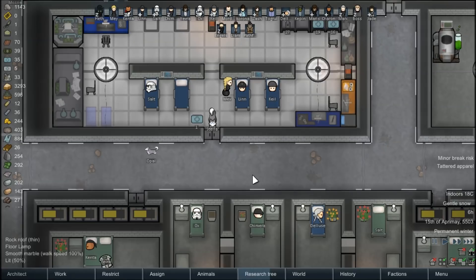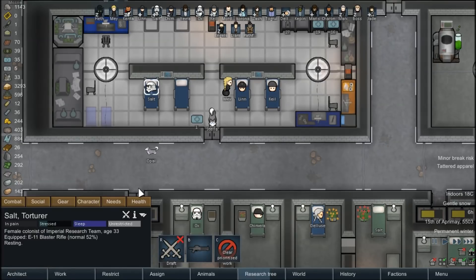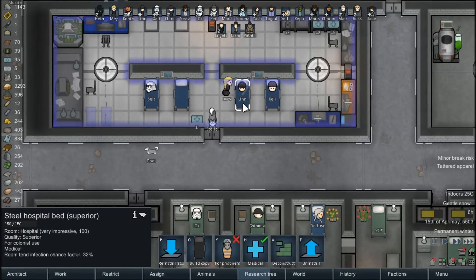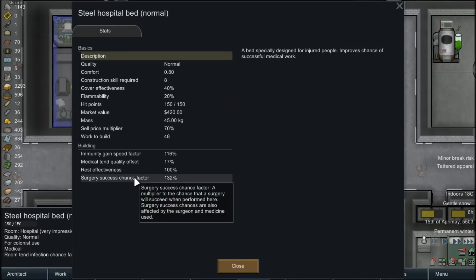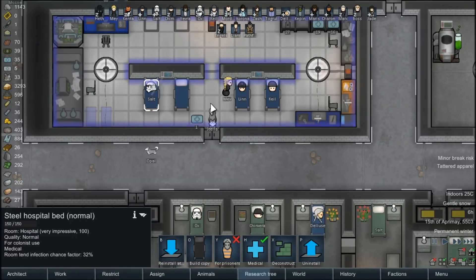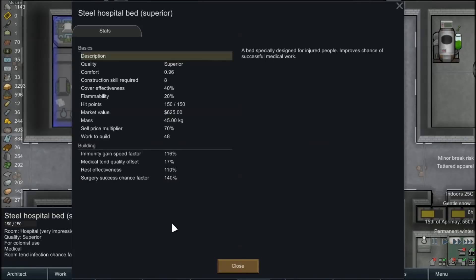The only character we have any real concern for at this point is Salt, who, as you may recall, was a little bit late getting treated. She's still a bit behind — almost 50% immunity but 64% plague. We'll have to keep a close eye on her. She is getting full medicine treatments rather than no medicine or herbal medicine, and she is in a hospital bed. The immunity gain speed is 116%, so she's gaining immunity faster than in a regular bed. In that bed it's also 116%, so in that case it makes no difference.